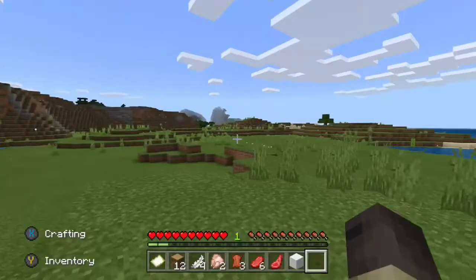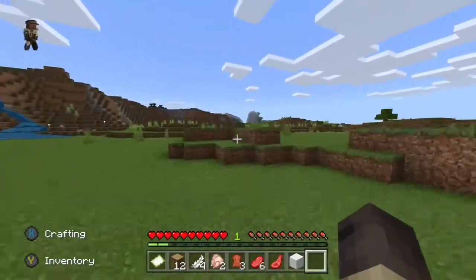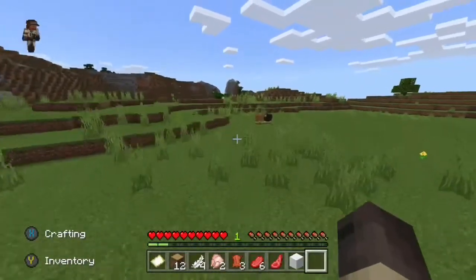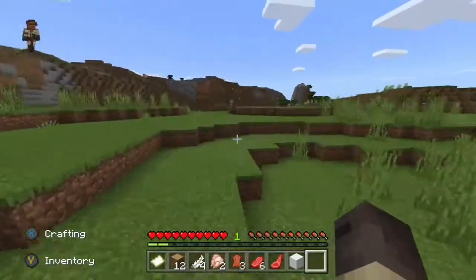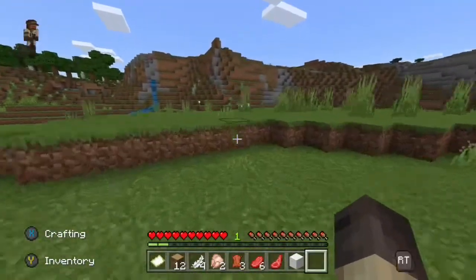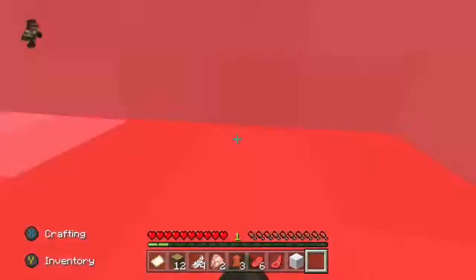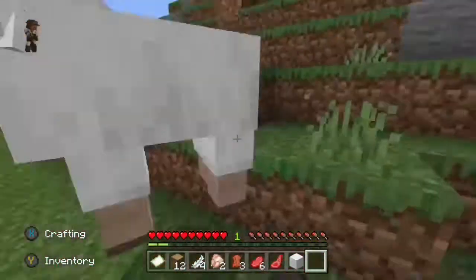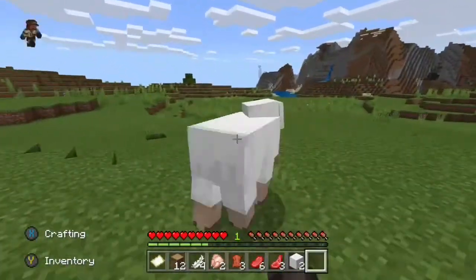He wonders: what now shall I do? We can see here that he is running across the great plains looking for a new objective to complete. He spots it — two more white sheep, perfect, for you need three wool of the same color to craft a Minecraft bed.